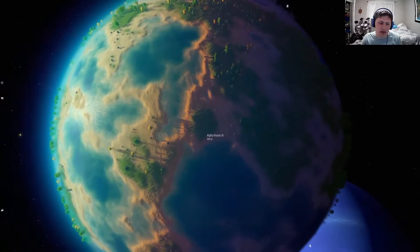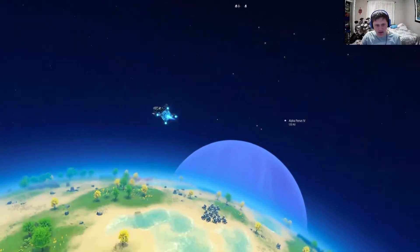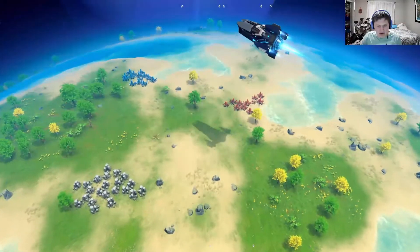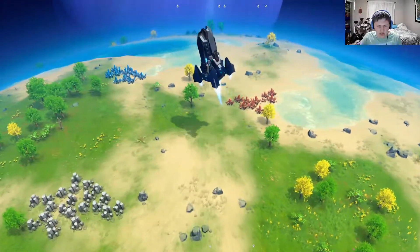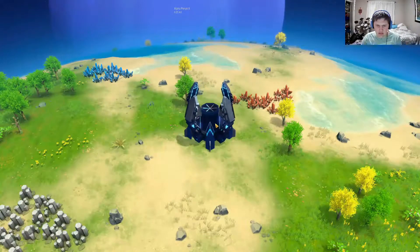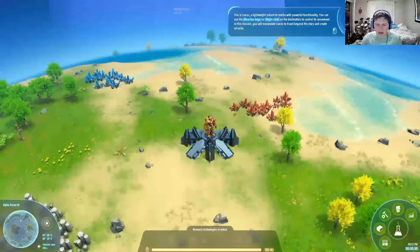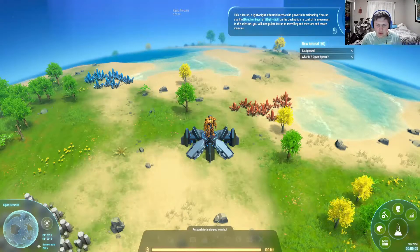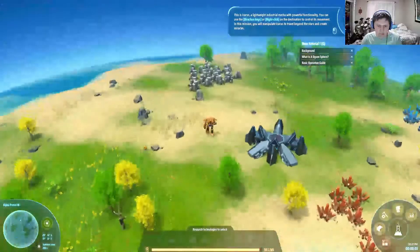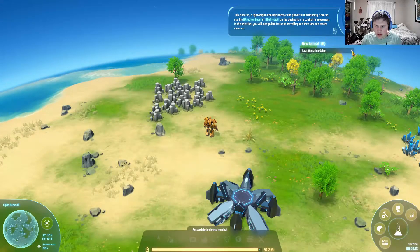It's quite pretty from up here. The scale doesn't change when we land either — your character and all the things you interact with are huge. This seems like a much better start point than I got on my test file. All the important starting resources are a lot closer. You can use the arrow keys or right-click on the destination to control movement.